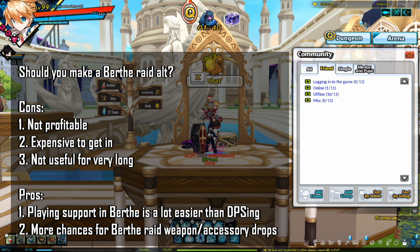Birth Rate alts have short lives of usefulness. Rosarate alts are forever useful as farming Rosarate is a good source of income and you'll need to farm the raid from time to time for Mystic Zones, FOJs, and Exodias. But once you have gotten the Birth Rate weapon and accessories, your Birth Rate alt pretty much loses its usefulness.